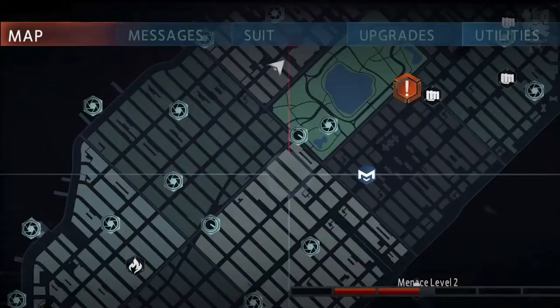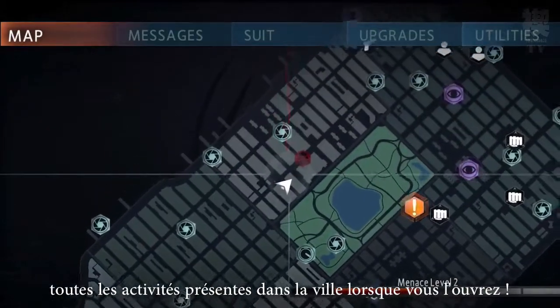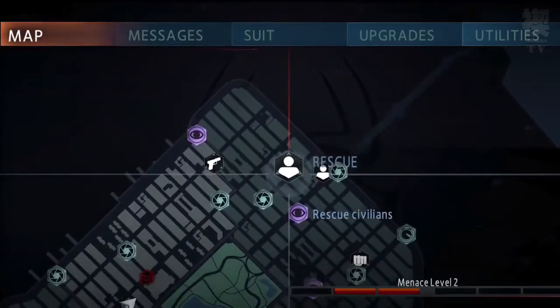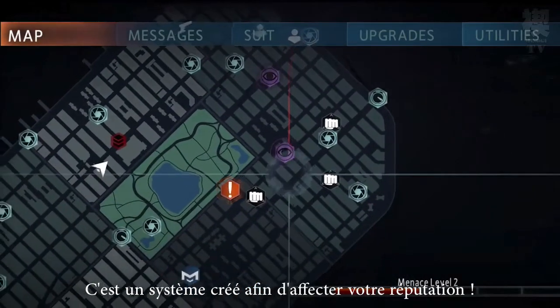Let's open up our in-game cell phone. This is a great tool that helps you track all the activities that are happening at the moment in our city. Depending on if you decide to complete those activities or not, law enforcement will actually react and evolve differently. This is part of our new hero or menace system that will affect your reputation throughout the game.